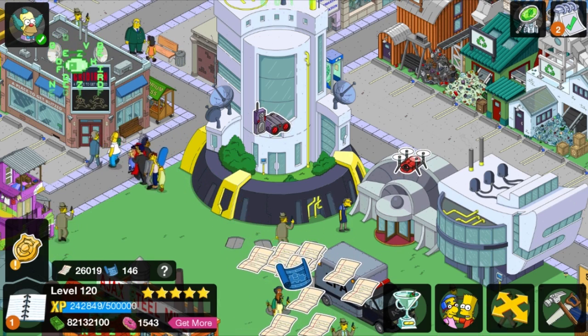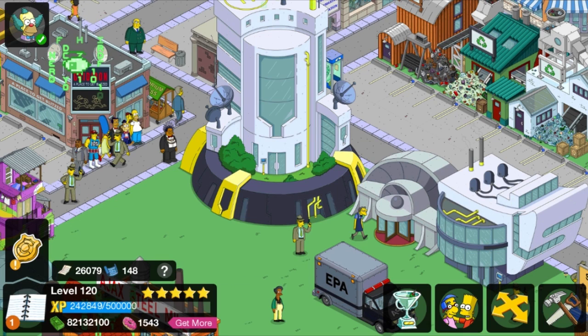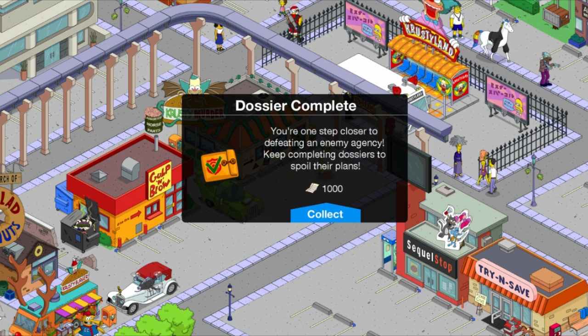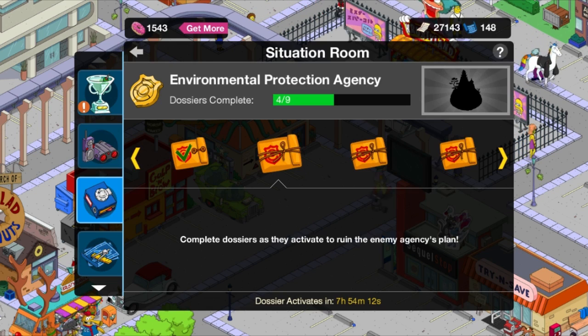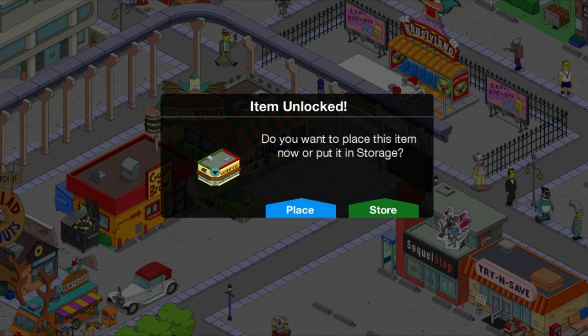That's cool, man. Yeah, that's really cool. Let's try this instead, shall we? This should do it. Hey, there we go. So this is the Cappuccino Cafe, or something like that, Cappuccino Bar.